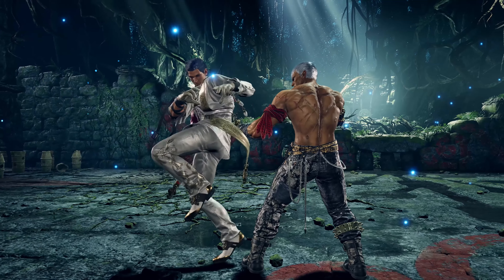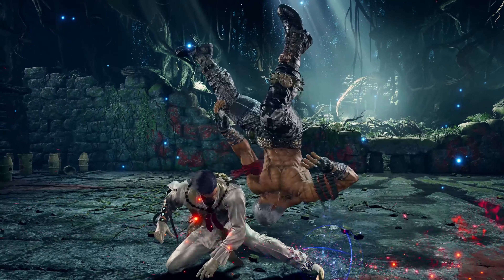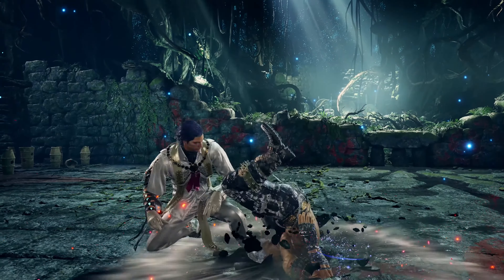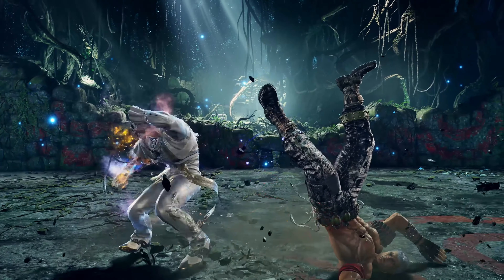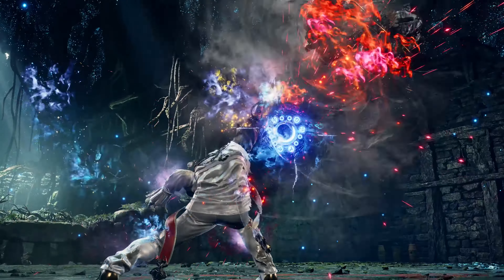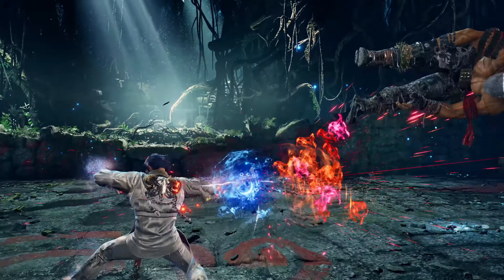Claudio's counter hit db3 no longer full launches, but instead causes a knockdown state where Brian's feet are away from Claudio. So in order to extend the combo, Claudio must pop heat burst. He then follows up with a starburst down 1-2, causing spin, ending the combo with a back 4-2 push away.